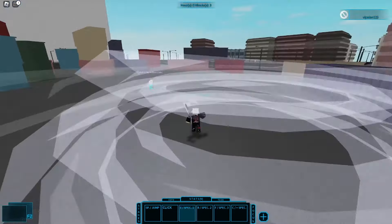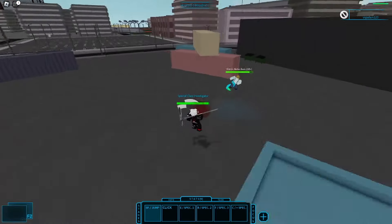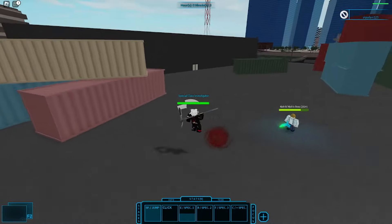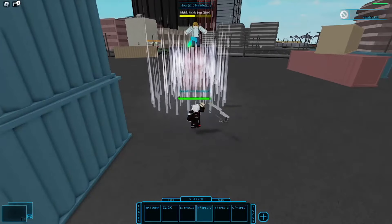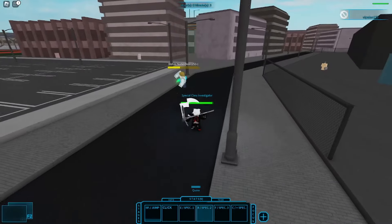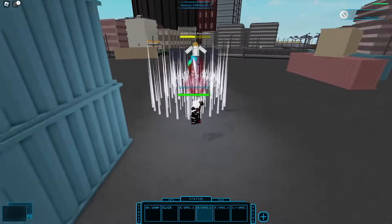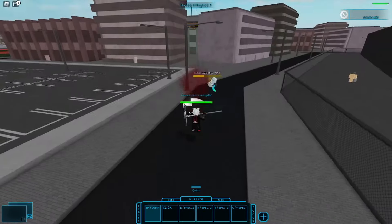E-move: Twirl the scythe to deliver damaging slashes all around you. When hitting a target that's bleeding, it slightly knocks them around, similar to a stun, during the slashes. R-move: Swing the scythe upwards to unleash a sequence of upward slashes erupting from the ground. If a target is hit they are knocked up, and if they are bleeding a new bleed effect is applied.